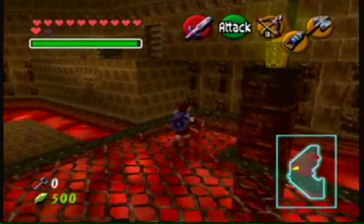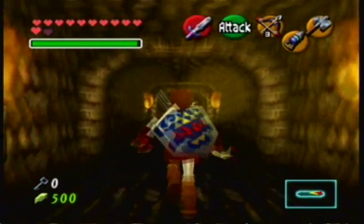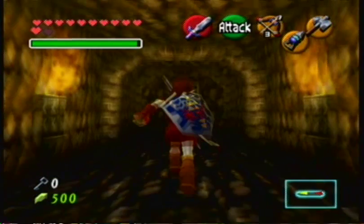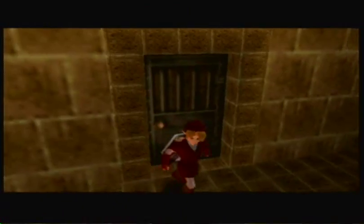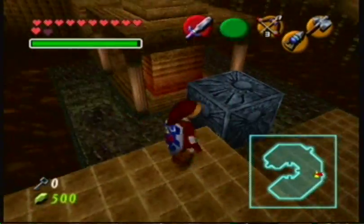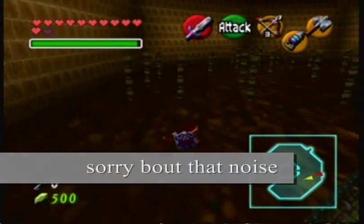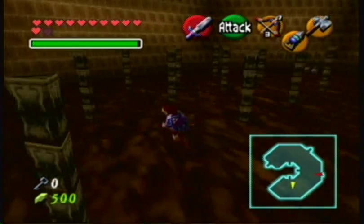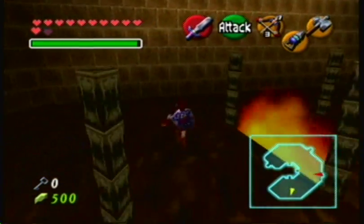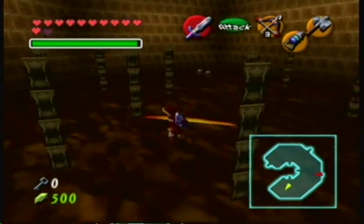Now you want to go through this door, obviously. It's just a hallway — nice and easy, simple. Absolutely nothing in that hallway, so don't waste your time. And if you use the Megaton Hammer, you could bang that column and go straight down to the boss. But I want to complete the temple 100%. And there's the sound back, so joy.